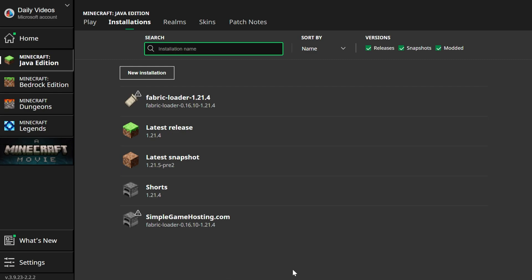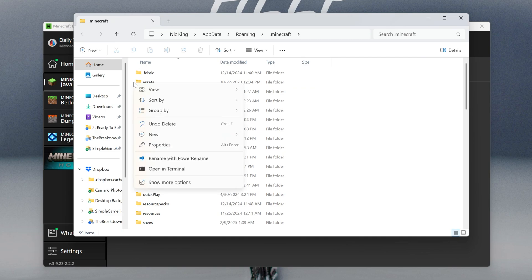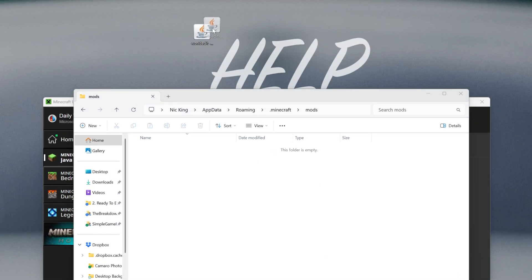Now, hover over the Fabric installation — either the one that was there by default or the one you created — and click on the Folder icon. In there, you should have a Mods folder. If you don't, just right-click, create a new folder, and title it Mods — M-O-D-S, all lowercase, exactly like that. Open your Mods folder. Now drag and drop WorldEdit from your desktop into your Mods folder, just like so. It's that easy to get WorldEdit.